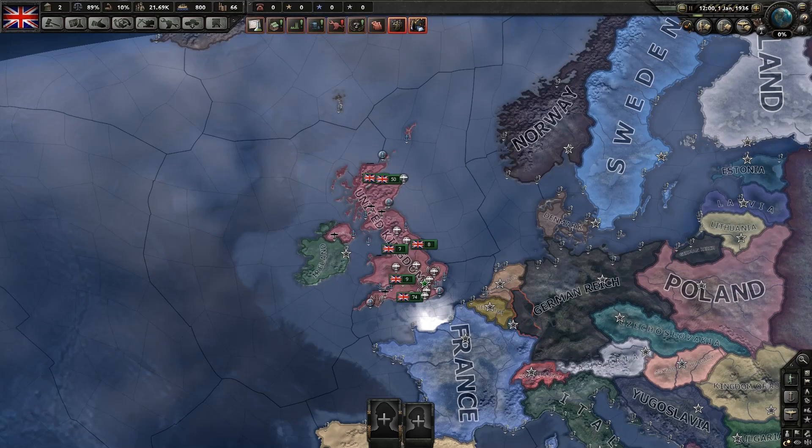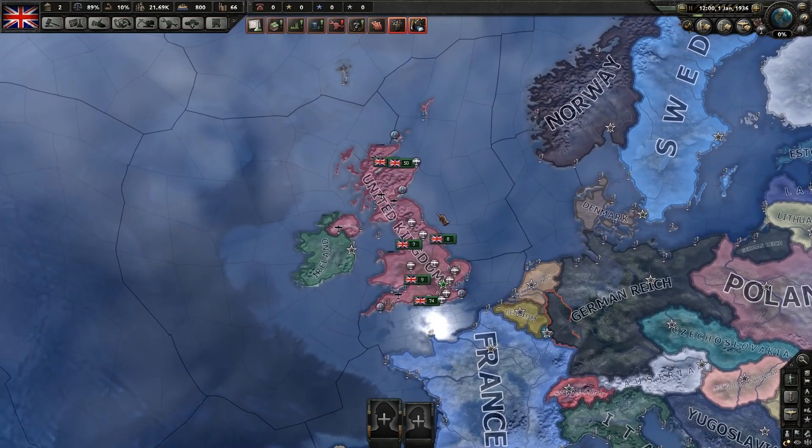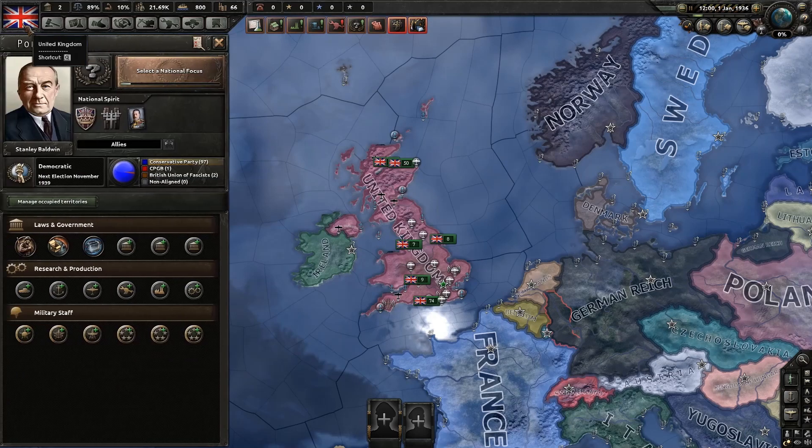Welcome everyone to part 1 of my How to Play Hearts of Iron 4 tutorial series. Today we're going to do a short little episode on politics. We're playing as the United Kingdom, and you can quickly identify that by seeing our flag in the top left. To view our political page, we click our flag.